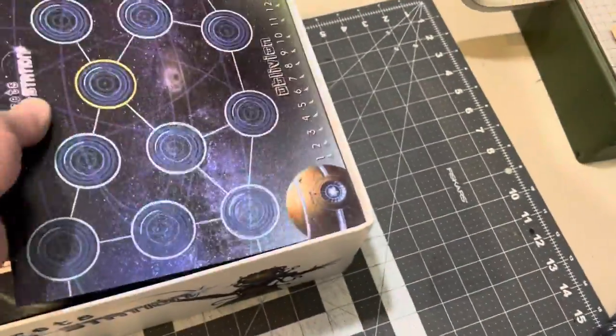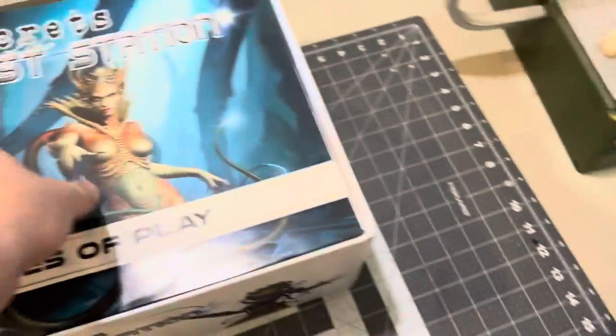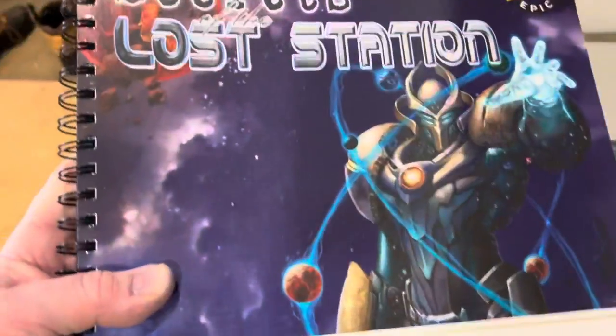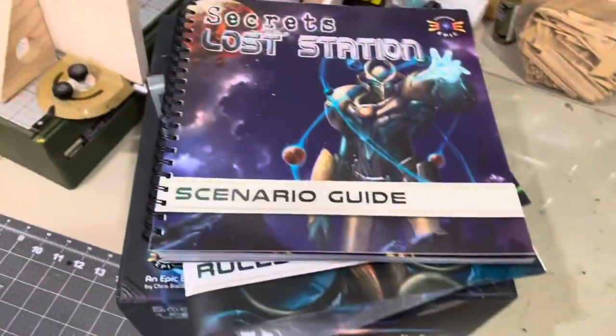We've got the starting tiles and here's the first sort of cards for it. The rules of play over here and the massive scenario book. There's 92 scenarios in there, I think.